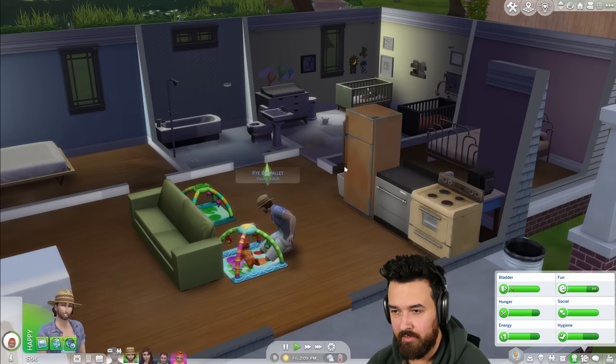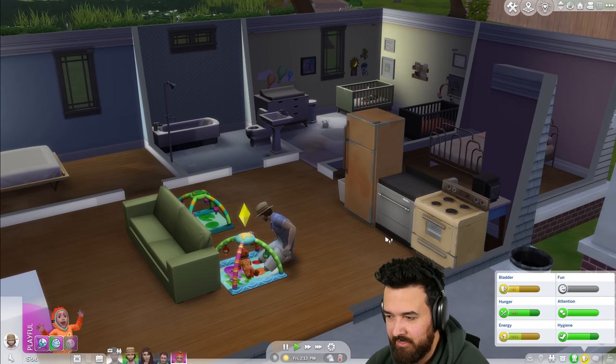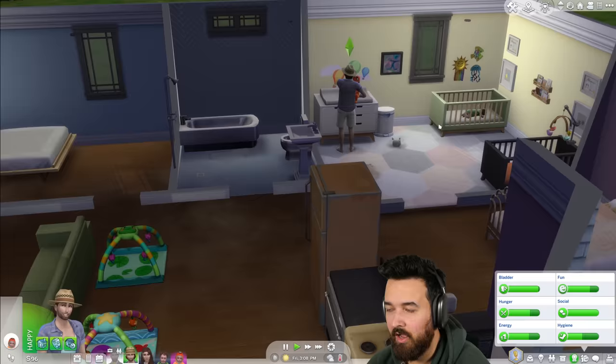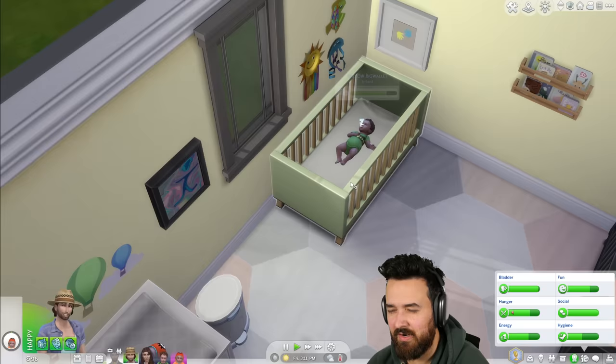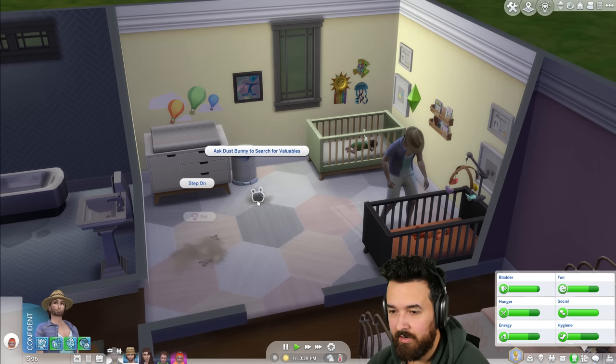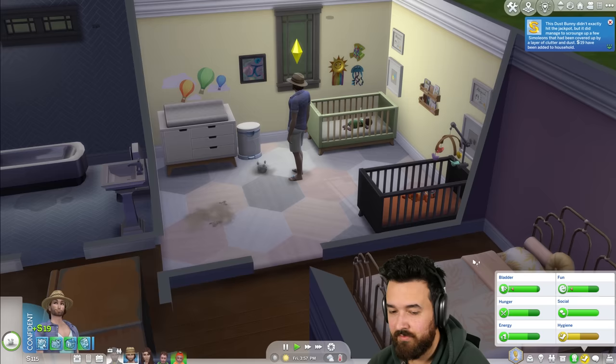We got a dust bunny — that means we're going to feed the dust bunny! This baby needs to use a diaper and sleep soon. Roll over to tummy milestone — let's go! Change the diaper. They turn over on their tummies to sleep now, which doesn't feel very safe but sure. Put Ash to sleep and then feed the dust bunny, ask it to search for valuables — 19 dollars.